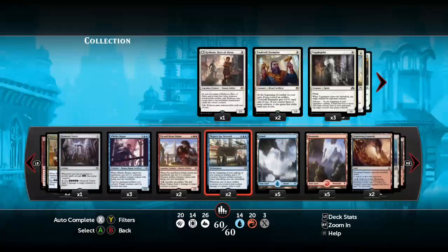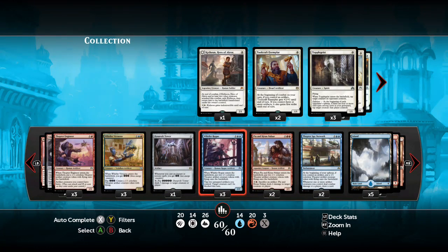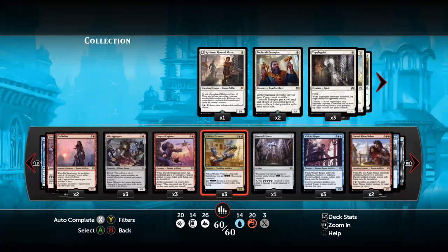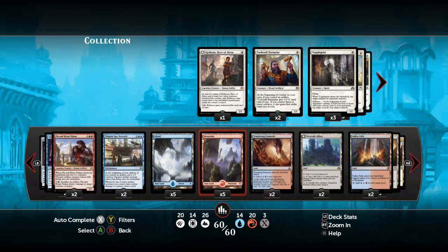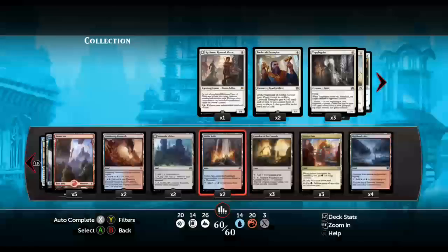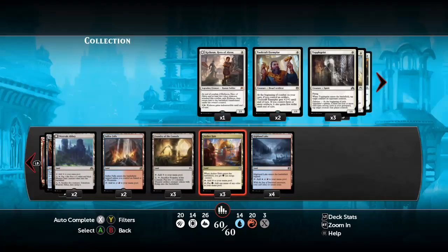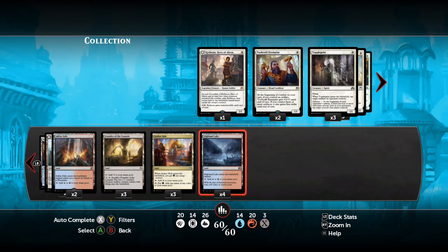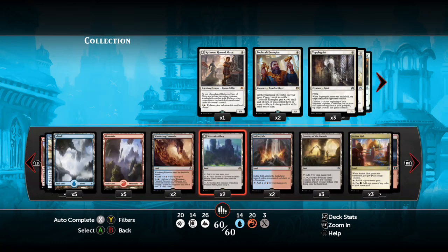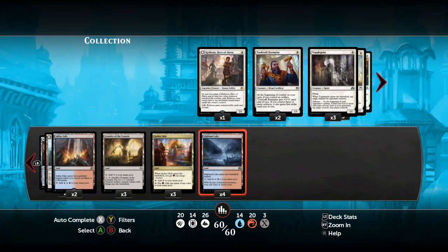Three Whirler Rogues, two Pia Naalar Kirans, and two Thopter Spies. And then for the land, I run 26 because we absolutely want to curve out - we don't just want to get four lands, we want to get five lands to keep the party going. Over here we've got ten basic lands, two Fumerals, two Westvale Abbeys because making Ormendahl can be a really good way to stabilize or win. And Sulfur Falls, Foundries, Aether Hubs, and Highland Lakes. Aether Hub is useful, but it's amazing how often we run out of colored sources in this deck, since we need double red and double blue while running Westvale Abbey and Foundry. So I think I need all the lakes, but we're going to see how ugly this mana base is in practice and maybe tweak from there.